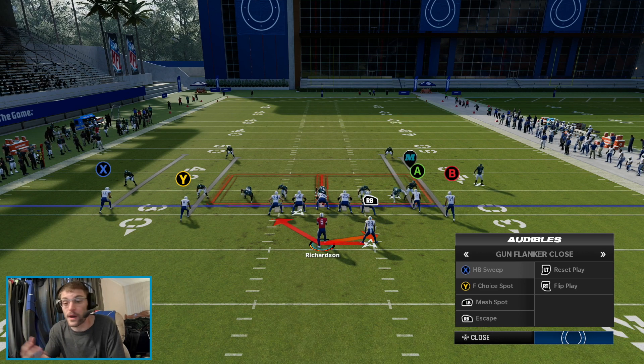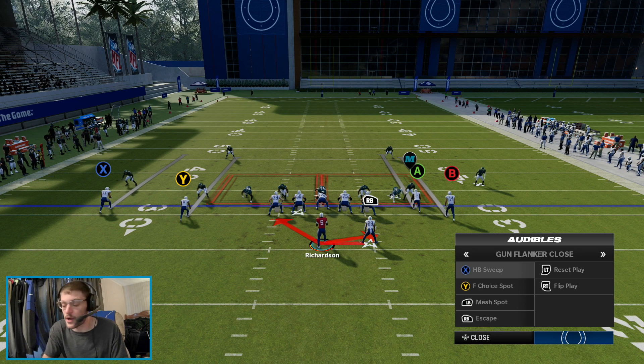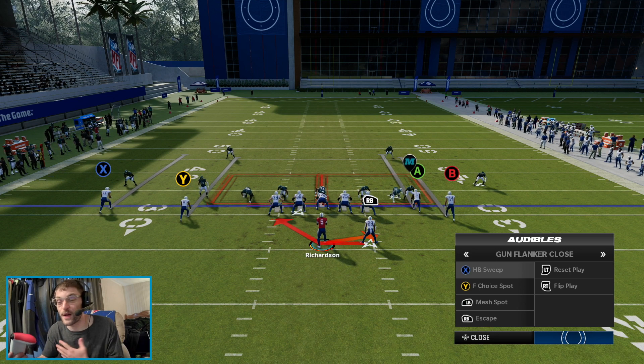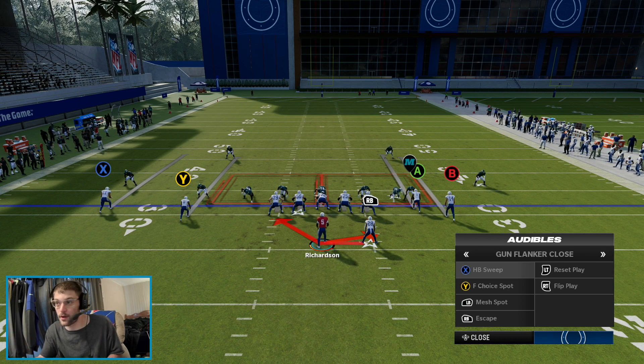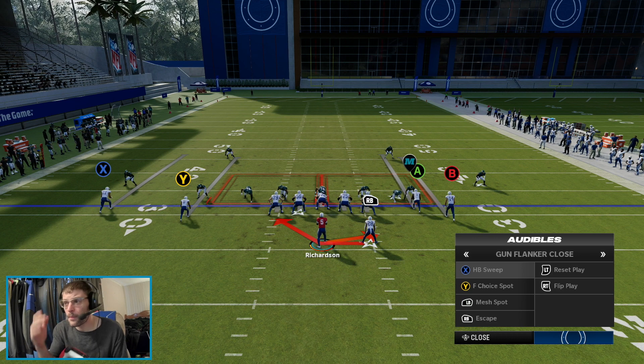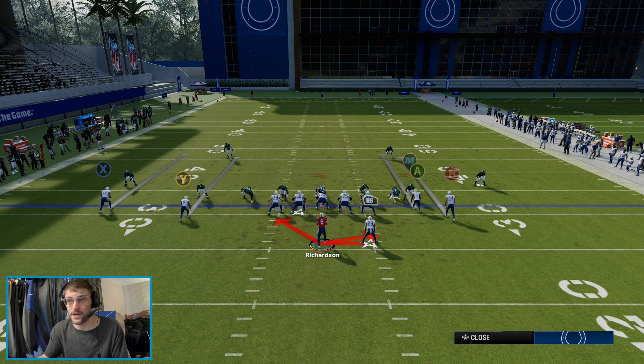We typically like to have a run right and run left because we want to be able to run where we have more people to block and where they don't have bodies. We want to be able to get to that in our audibles. Here we don't necessarily have that because we're out of shotgun, but we do have an inside zone and a halfback sweep.